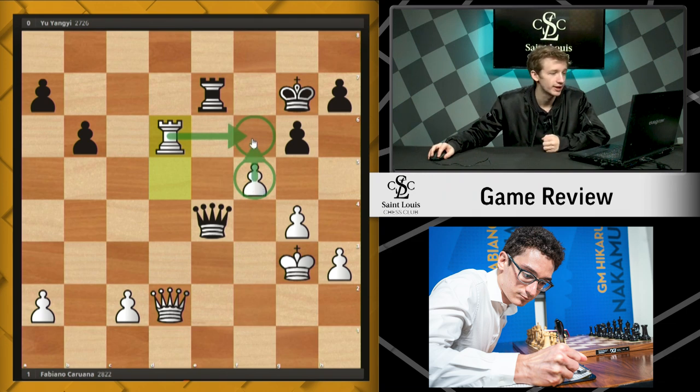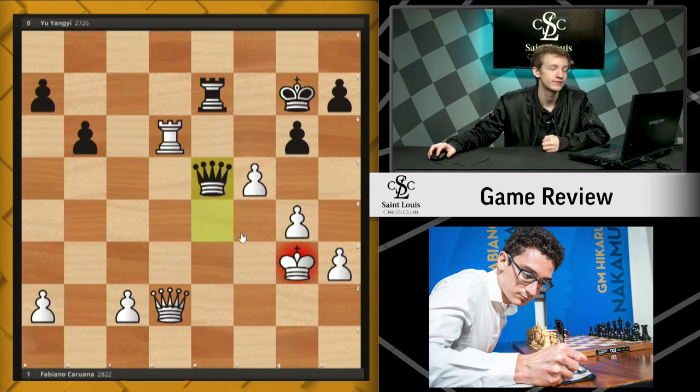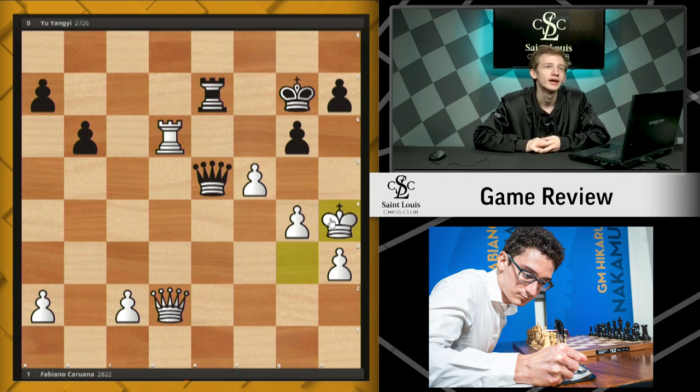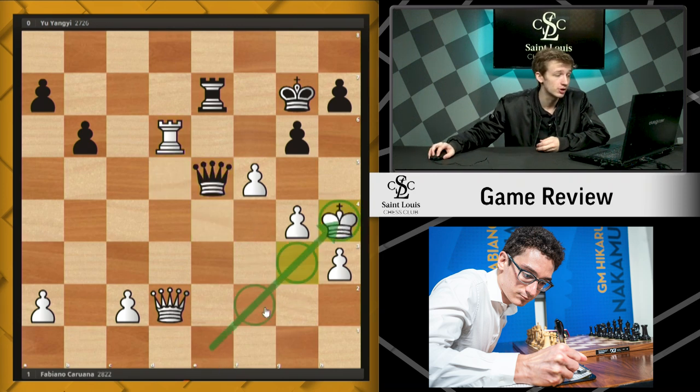Queen e5 check, and Fabi does a very mean thing — he hides his king on h4. And this king is surprisingly resilient on h4. You can check from this diagonal, but all of these squares seem to be covered. You can check from the other diagonal, but the extra pawn makes that difficult. You can't really check from the file due to the h-pawns being in the way. So this king is surprisingly safe on h4.